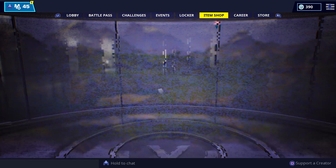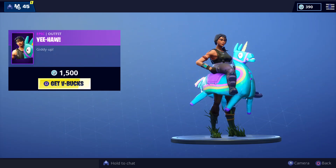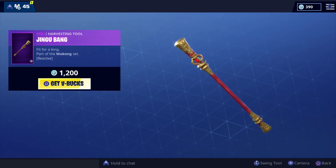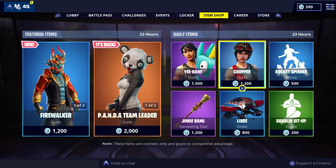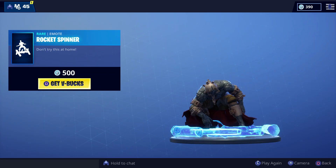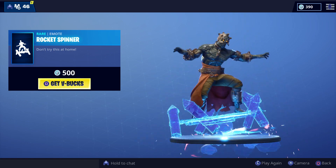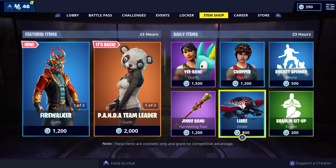We have Yeehaw, the girl version of the one that came with the battle pass last season, the Jingu Bang, and the Libre Glider — I'm not a huge fan of this. The Chopper is an ok skin; I don't think it's worth 1200 V-Bucks. The Rocket Spinner is a really nice emote — how you flood the air with it is actually pretty nice.